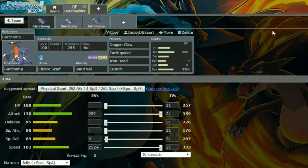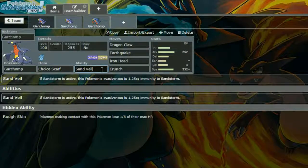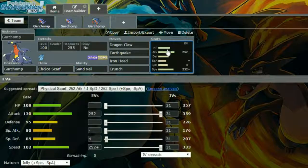We have a Choice Scarf Garchomp here for the first set with Sand Veil. Sand Veil works really nicely with Mons that have Sand Stream as their ability, like Tyranitar. If Sandstorm is active, this Pokemon's evasiveness is 1.25, meaning things have a chance to miss you. You can always run Rough Skin if you want to, but I've put Sand Veil on this one.